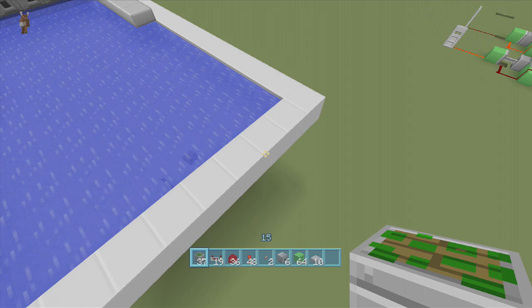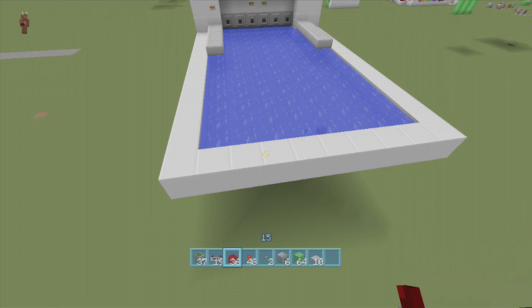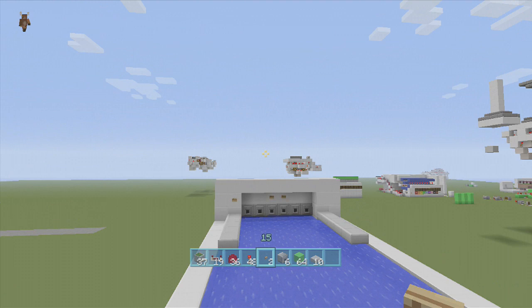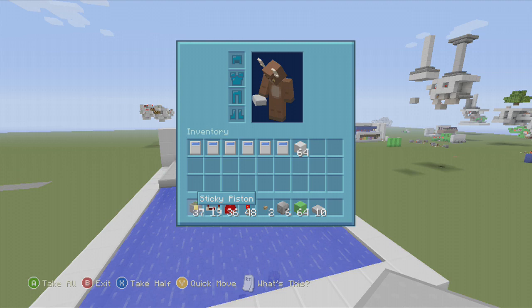You can easily make this a three by three to use less resources, but I'm making mine a six by six. So you're going to need at least 37 sticky pistons, 19 repeaters, 36 redstone dust, 48 torches, two buttons — or three if you want to make it look symmetrical — six dispensers, a handful of blocks to put your redstone dust down on, 10 half slabs, six water buckets, and a handful of your block of choice.